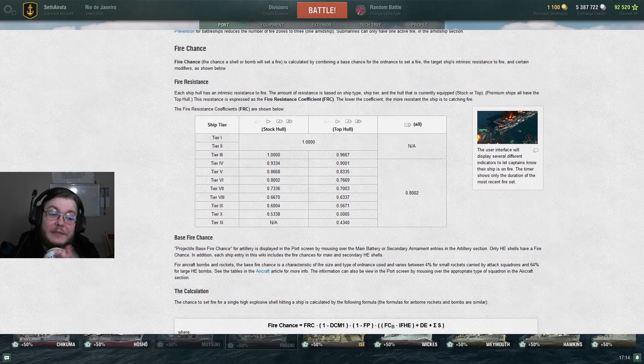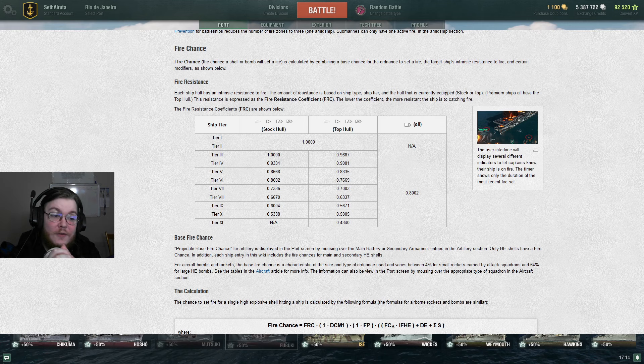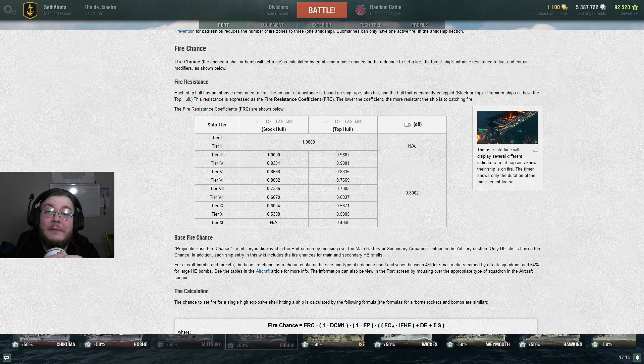The ships that have the most health can take being set on fire a few times - they're kind of meant for taking damage, have a lot more armor, and are harder to kill with fires and high explosive. Those are the ones with the most fire resistance. Carriers are just screwed the whole way - they get the tier 6 coefficient the entire way. So at tier 4 they're more resistant to catching fire than other tier 4s. Fire chance is kind of bullshit.